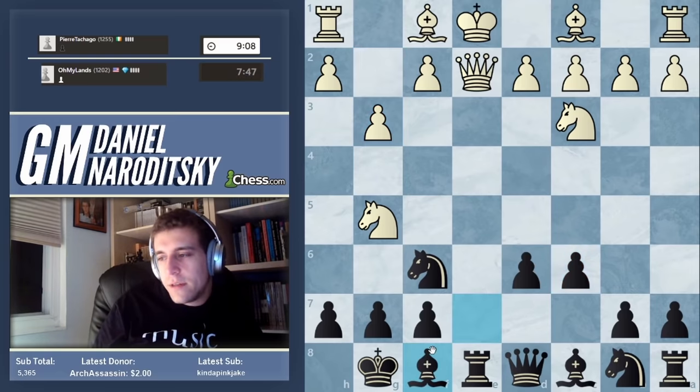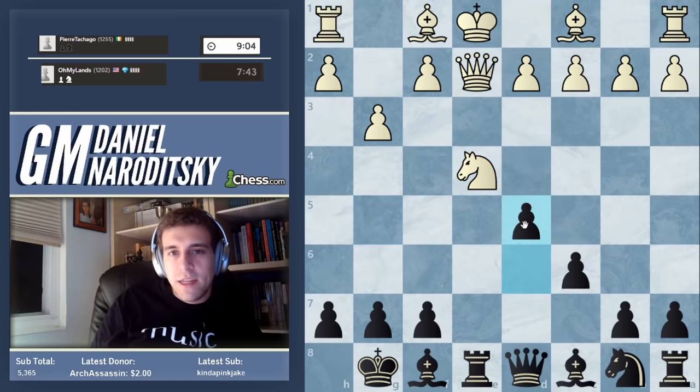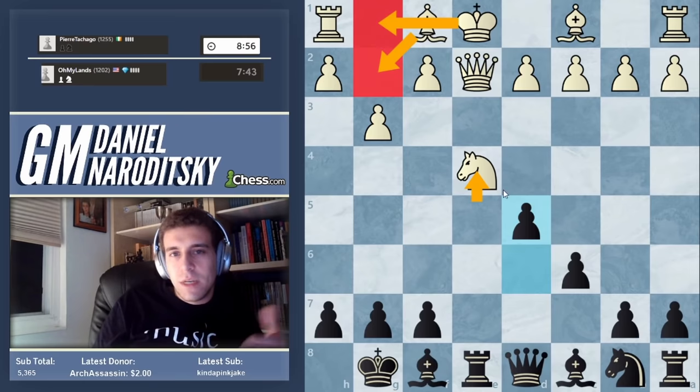Bishop f8 is correct. Knight e4, knight takes e4 of course, and obviously pawn to d5. White is busted — he's got to castle but he's just down a knight.